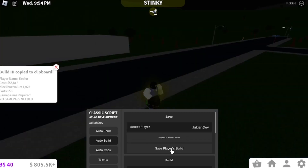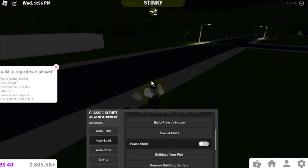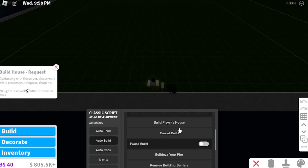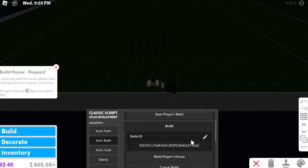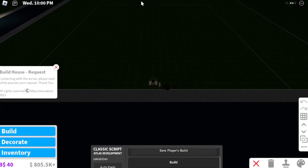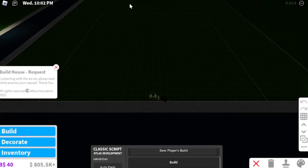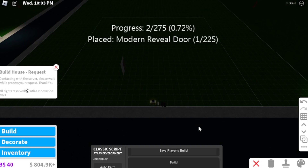Then you'll come over to wherever you are, teleport there, go into build mode, and click Build Player's House — just like that. Make sure you have the build ID in there. Then you just wait. This prompt will pop up; press Yes. I'll fast forward the building part so you can just watch it.